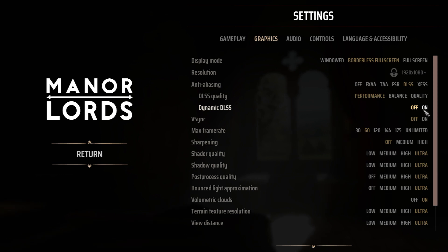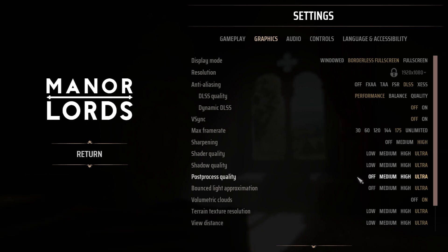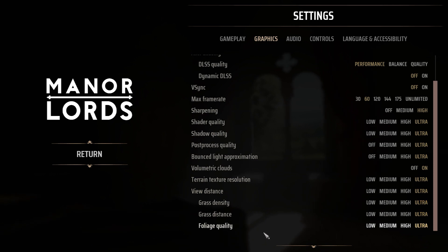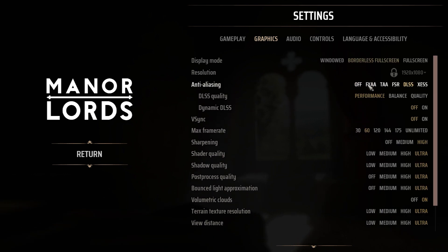We have then the dynamic DLSS — depending on what you want, you can turn these on or off. I would personally go with the 175 frame rate; I don't want to max out my PC. Then we also have sharpening — I would go high for that. With the quality of everything else, I personally go with ultra just naturally to get the best experience. For volumetric clouds you can turn on or off, and then you've got terrain texture resolution, view distance, grass density and distance.